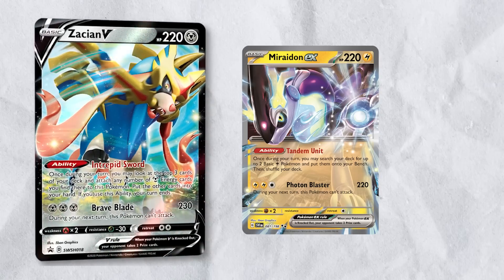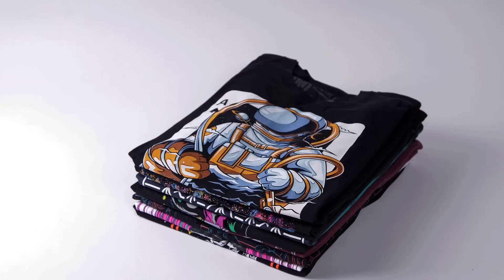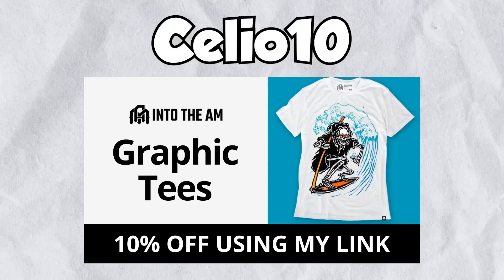You might also enjoy the sick designs on IntoTheAM t-shirts. Express your passion and personality with designs like Final Rest, Night District, and the one I'm wearing right now, Blooming Waters. Use my link or coupon code to get 10% off at IntoTheAM.com.